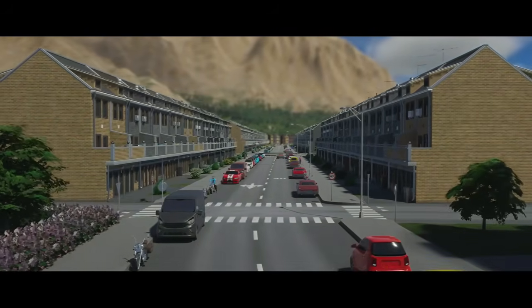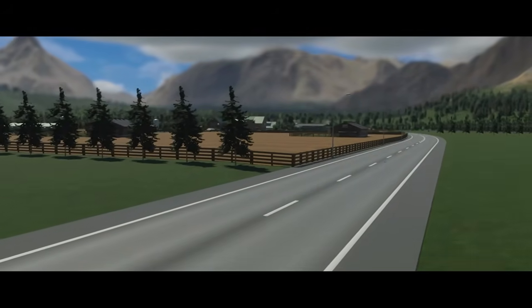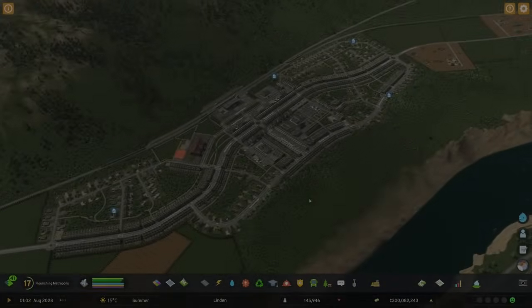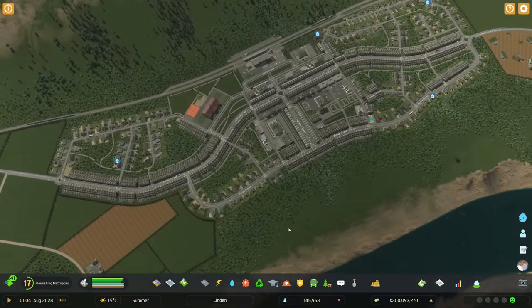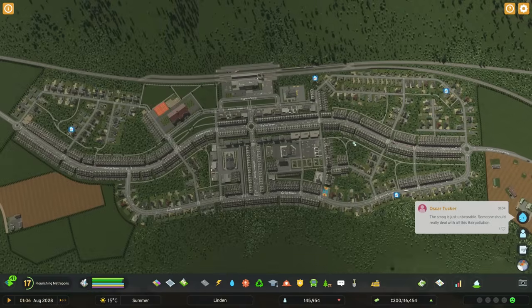I'm actually really pleased with how the village turned out in the last episode, and I'm glad to see in the comments that a lot of you seem to enjoy the result as well. First and foremost, there was a comment that pointed out that from above it sort of looks like a mustache — that's main street — and now I can't unsee that. So thank you very much for that one.